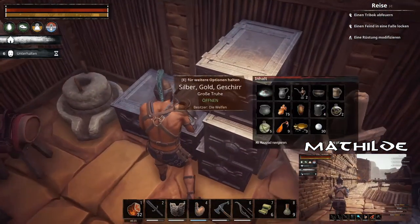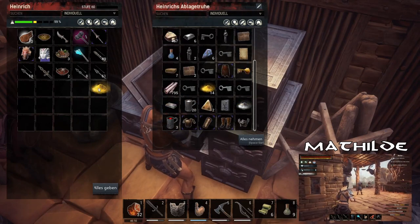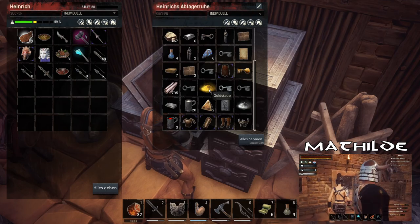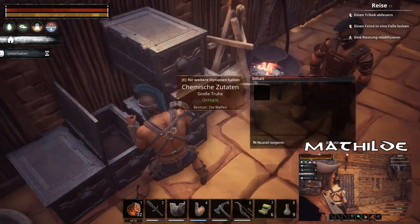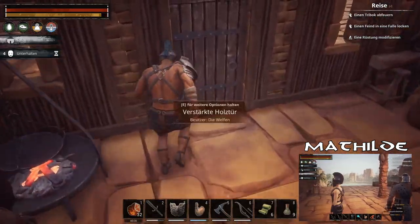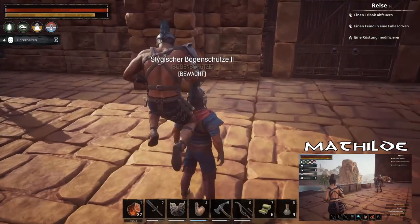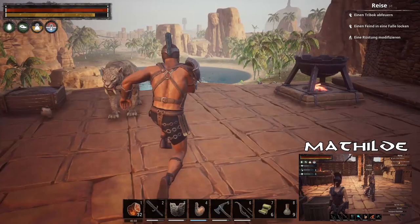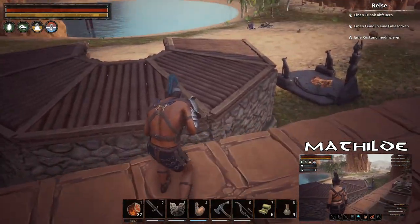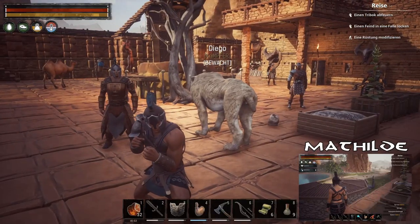Was machen wir heute? Ich will unbedingt Goldader-Steinnasen. Ja, ich weiß. Das bedeutet folgendes: Erstmal können wir uns überlegen, wollen wir die Goldader-Steinnasen versuchen, in unserem bereits vorhandenen Tierpferch großzuziehen, oder wollen wir das in einem separaten machen?